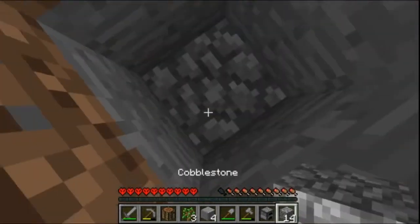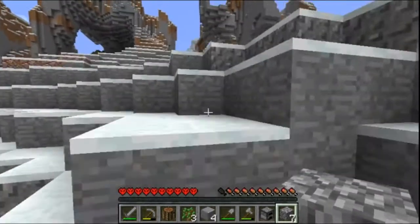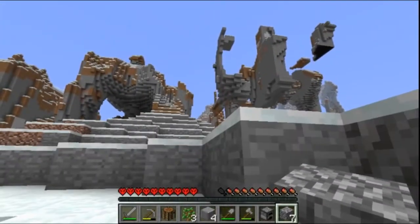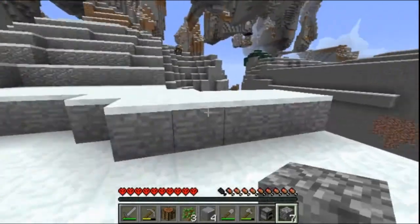Alright, we've broke ground. We're up here. What's our Y level? Our Y level is 175, so we are at iron level. And we need iron bars, so that's our next item to check off.